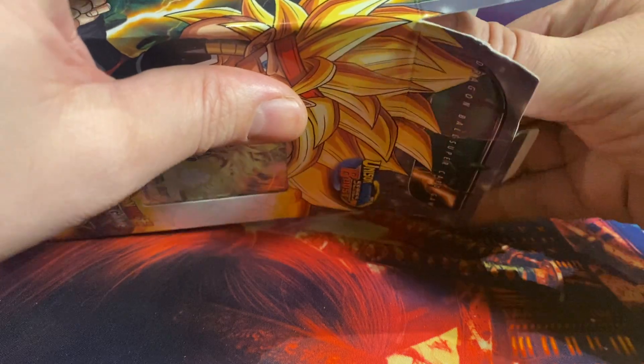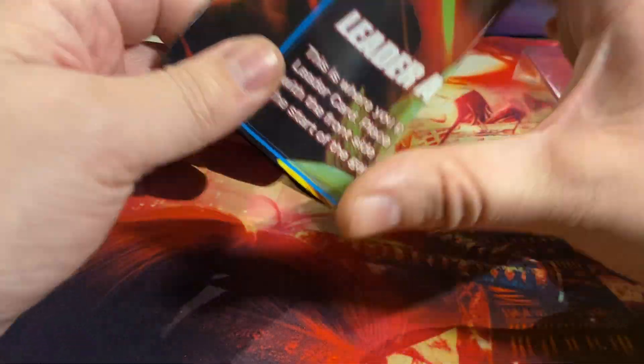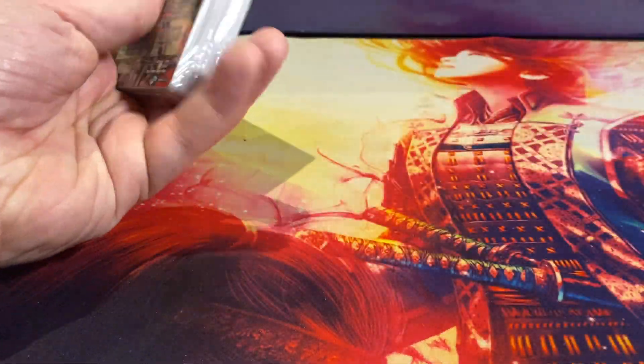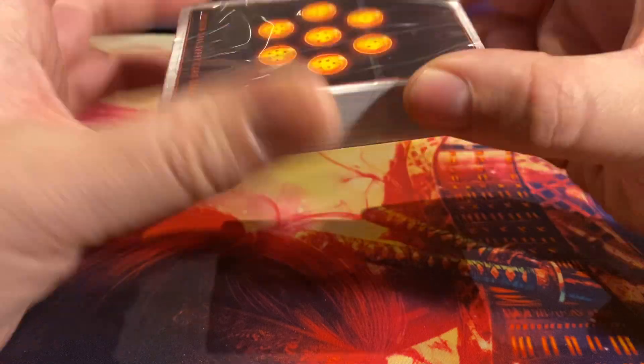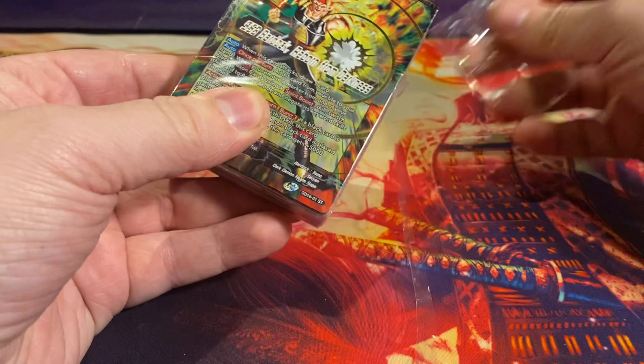I'm guessing more Unison stuff that works together with it, because that's what we've seen in the other deck as well. We get a rules manual version 3.0, a playmat with the theme of the deck featuring Bardock. Let's open it up and see what all the cards are and how they work together.